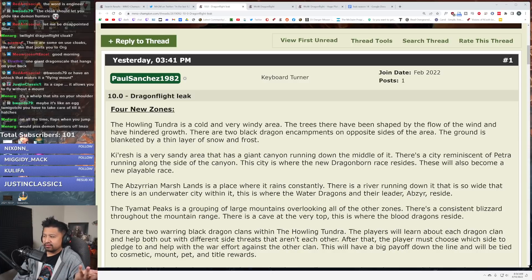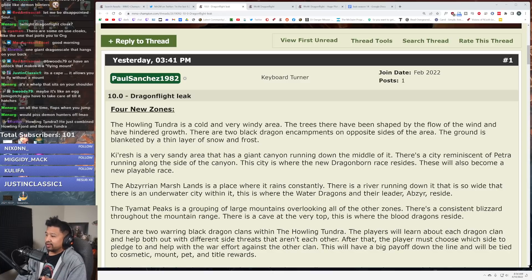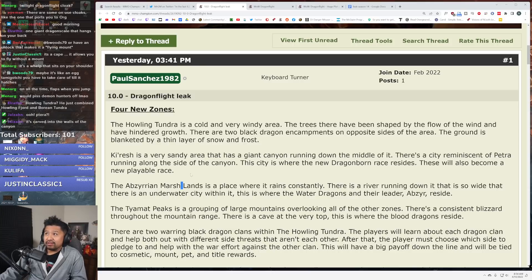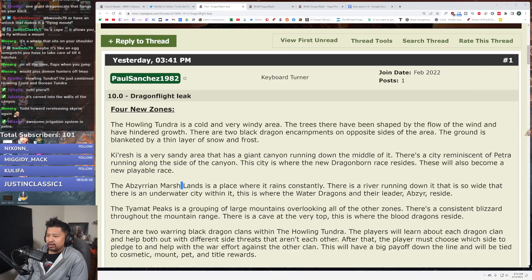What's Petra? Oh, you have to be in the know. This is where the new Dragonborn race resides and they will become a new playable race. The Abzerian Marshlands is a place where it rains constantly. There's a river running down it so wide that there's an underwater city within it — this is where the water dragons live.